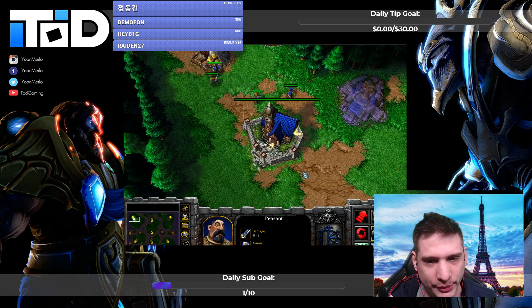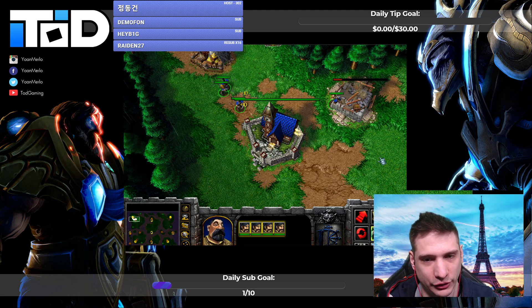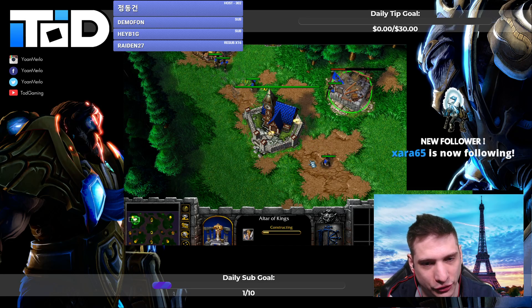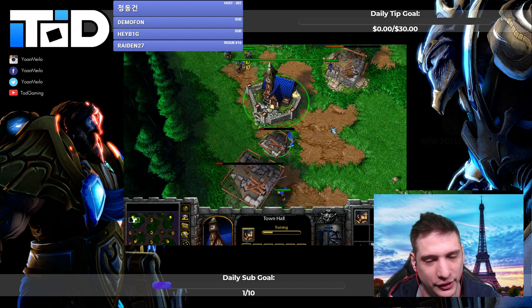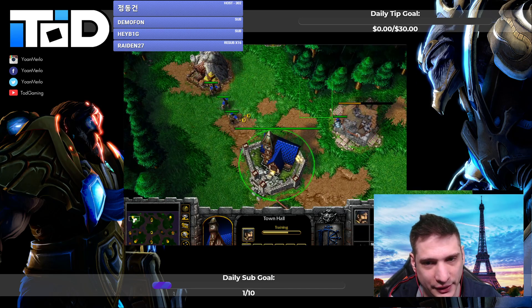In the start it's the basic altar every single time. The big difference is I only get two farms. The first footman needs to scout across the map — send it across in move commands, not attack move, so it can even run past him if he's around. The goal is to see his exact build order and what hero he's opening with.